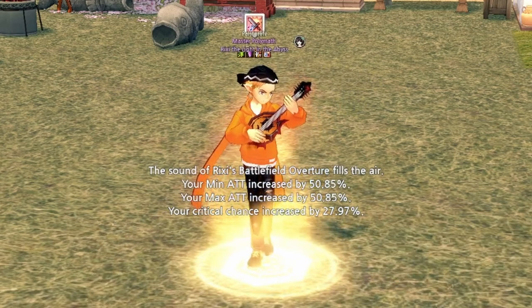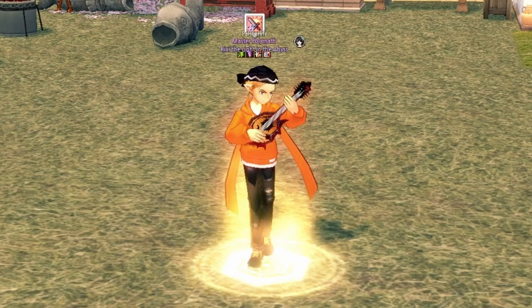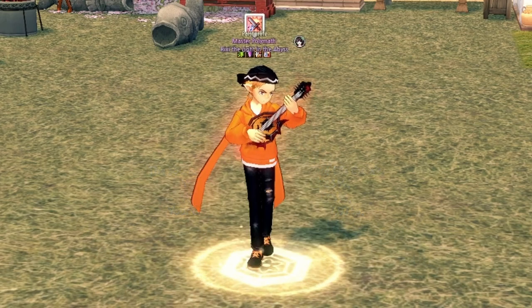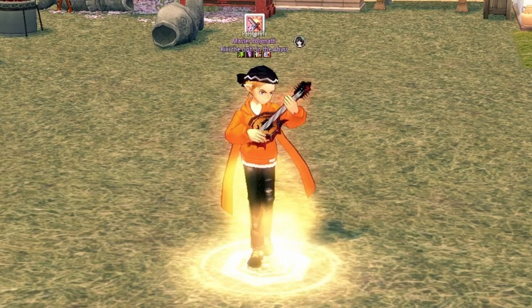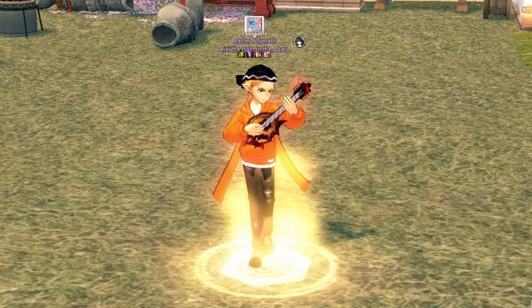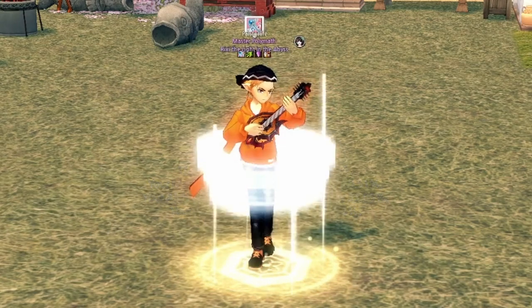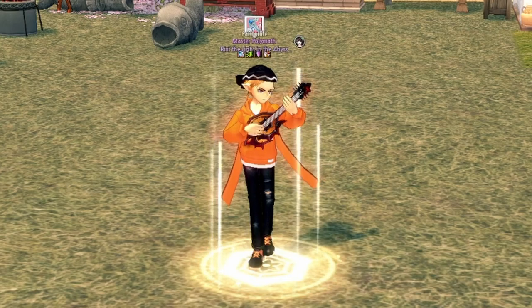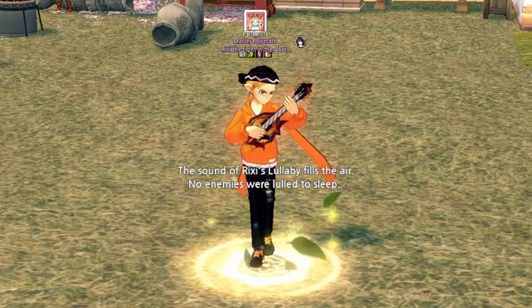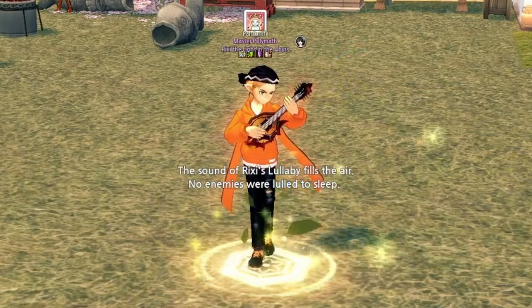One of the most common buffs used are bard skills. Most parties will be using Battlefield Overture or Vivace in battle, but you should be aware that each player can only have one buff active at a time — they overwrite each other using only the effect and percentage of the last buff received. Battlefield Overture is a percent damage boost that stacks on top of other damage-boosting effects. This is a great bonus to have in any party and something you should try using on your solo runs to make them a bit faster. Just try not to over-buff someone with a higher percentage — it's one of those Mabinogi etiquette things you'll learn over time.